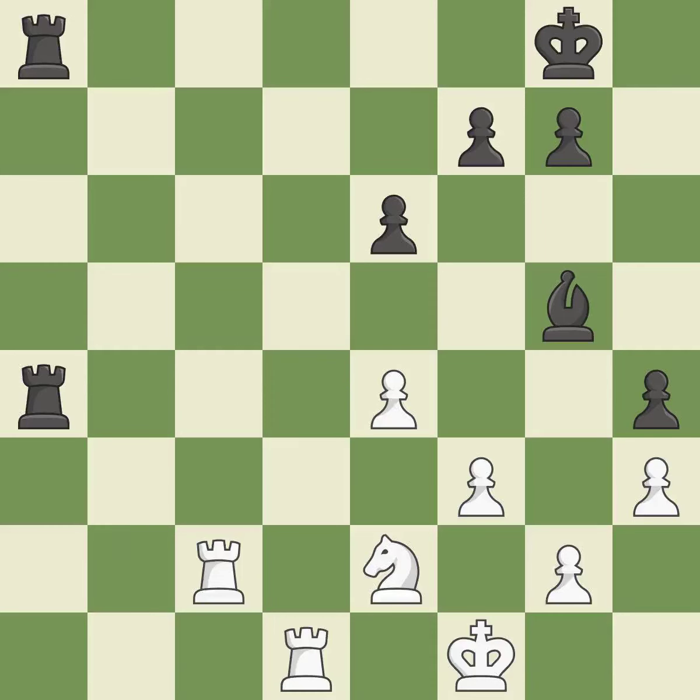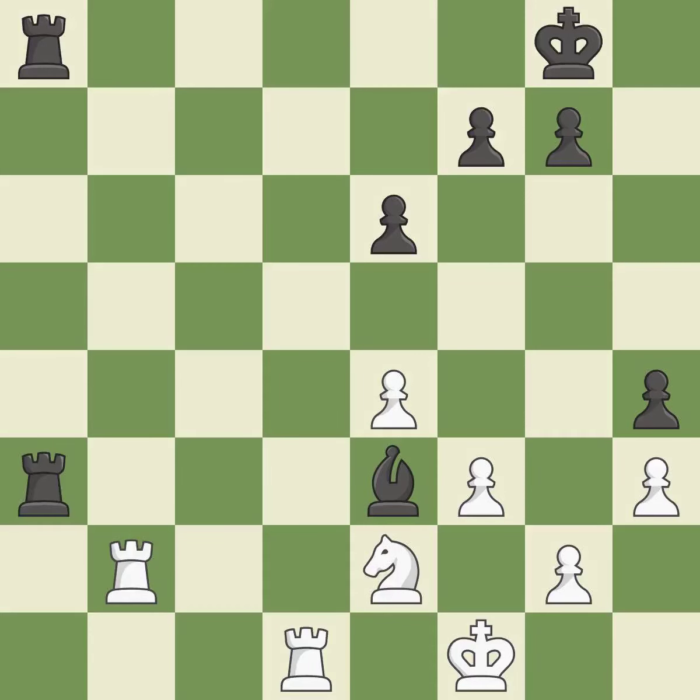When a rook retreats, this attack wins a tempo. The rook is now on a square that is more secure. This moves the bishop to a better location, allowing it to control more squares — it is excellent. That is a logical response.